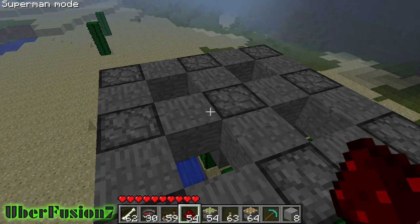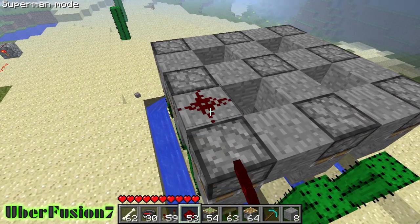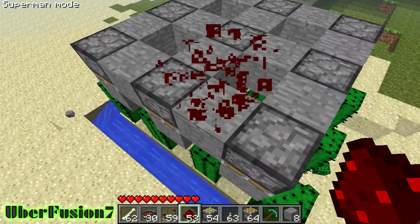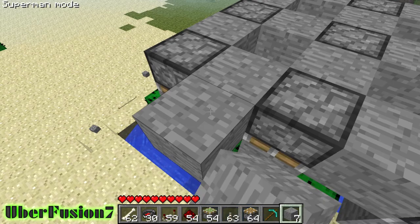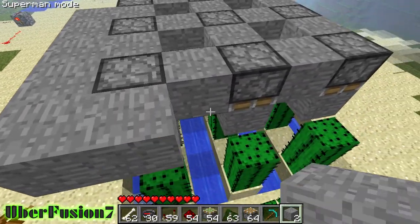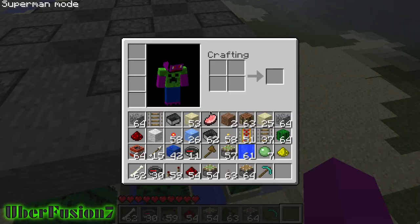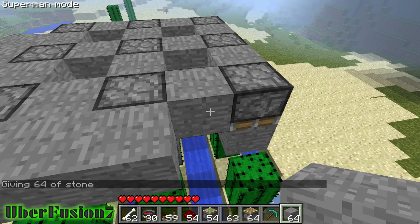So now grab your redstone. And you're going to have to do a layer of stone around, because you cannot put redstone on pistons. I don't like that — I wish you could — it would make everything so much easier.